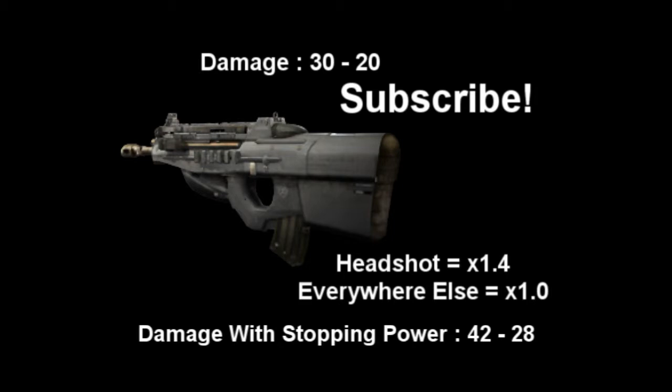Hello everybody, it's Padmots and Dime Media back with the Goon Guide for Monolith 2. This time we've got the F2000. The F2000 is an assault rifle that you unlock at rank 60.